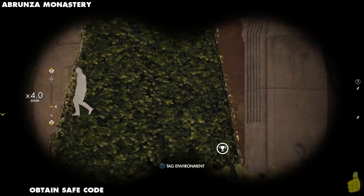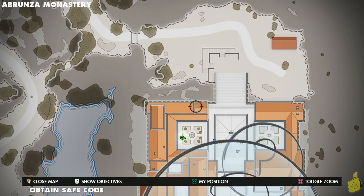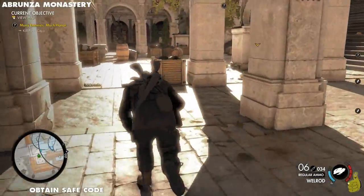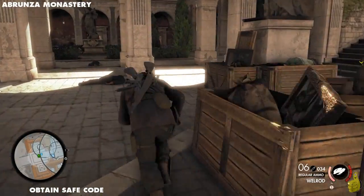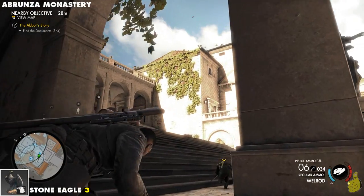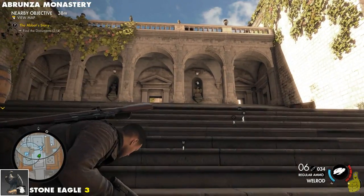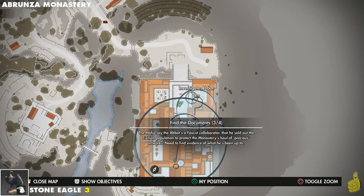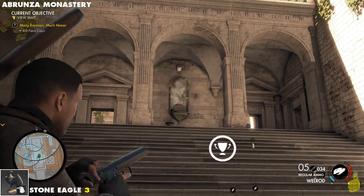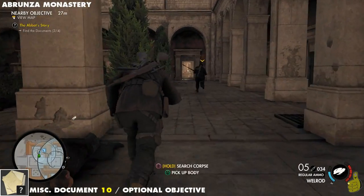We know we're getting close to the end when we've gotten most of those collectibles. This officer has a safe code — it's not crucial to get it since you can blow the safe open with a satchel, but we're still trying to remain stealthy. Tyler took him down, we search his body and grab the code. Before moving on, there's a secret eagle — normally they're up high and out of reach, but this one you could almost walk up to. We shoot it silently — third eagle officially ours. Another collectible completed.